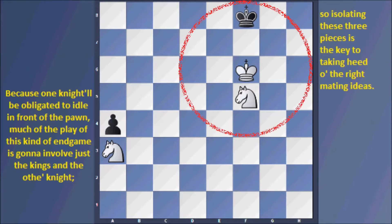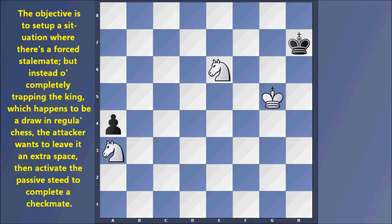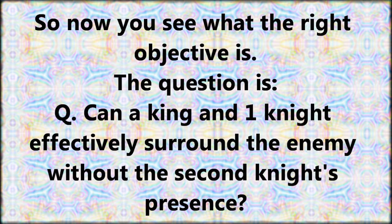Much of the play in this kind of endgame involves just the kings and the other knight, so isolating these three pieces is the key to understanding the right mating ideas. The objective is to set up a situation like a forced stalemate, but instead of completely trapping the king — which would be a draw in regular chess — the attacker wants to leave an extra space and activate the passive knight to complete a checkmate.